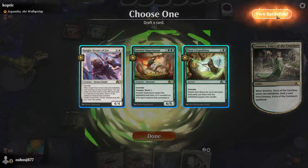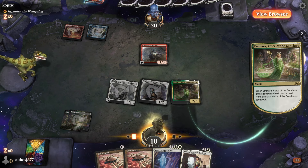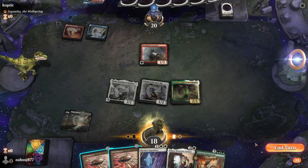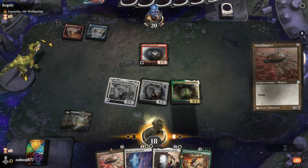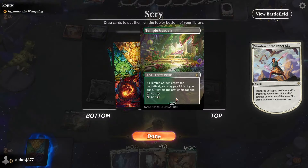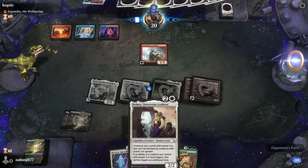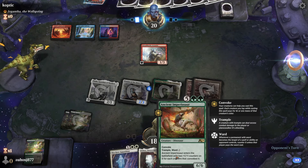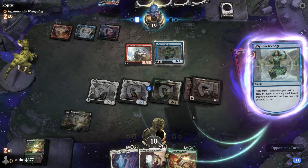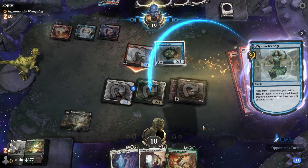We consider going for Ancient Imperiosaur via Imara — next turn we'd have six or seven creatures if they don't kill anything. We draw Temple Garden as our third land. We need that for our creatures and even if they kill something we could still cast Ancient Imperiosaur, which they can't easily deal with. They kill two things, so now we can't Imperiosaur but we can still Skyclave.